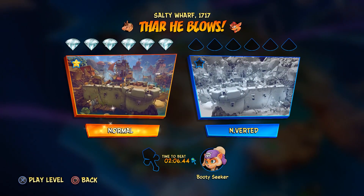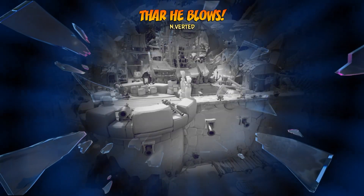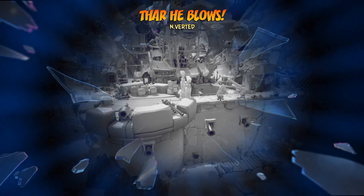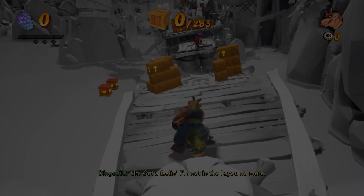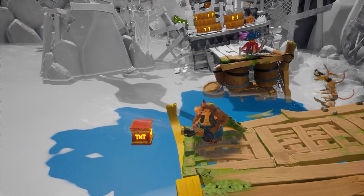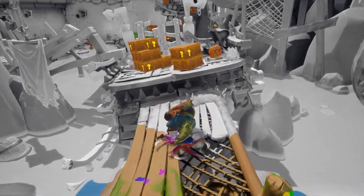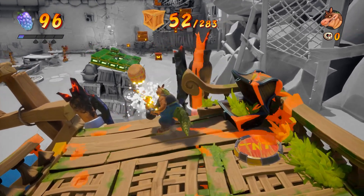All right, so there he blows - doing the inverted version with Dingo Dial. I think later on, some of the worlds after this have extra costumes you can get. There He Blows - it's going to be the same thing throughout the entire world: gray everywhere, and we gotta splash it with color. I thought it was going to be more varied between inverted levels but it seems to be based on the world. We have 283 crates but there's typically a lot more happening in Dingo Dial levels.